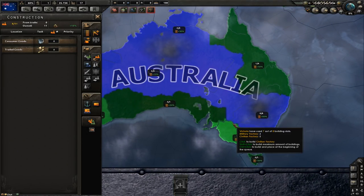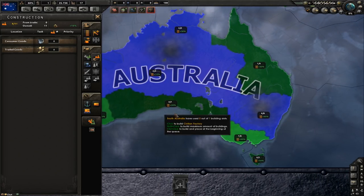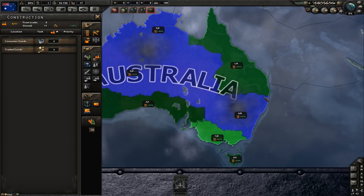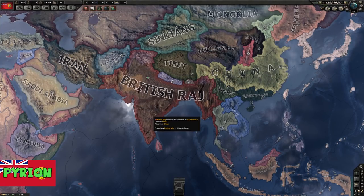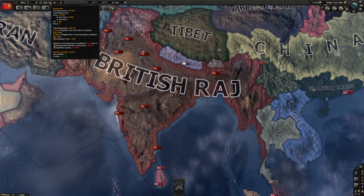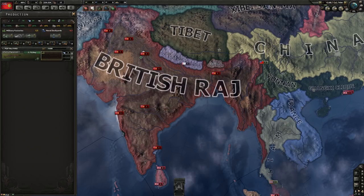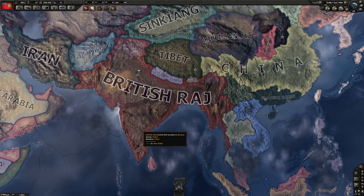There was a DLC that added trees to the Commonwealth countries. Last time when we were playing Spain and Portugal, this Road to 56 mod actually adds special national focus trees to those countries. I was thinking this time we'd end up picking something funny, like some weird countries. But no, we've picked countries that have had trees officially added by the official game, so we don't really even need the mod.